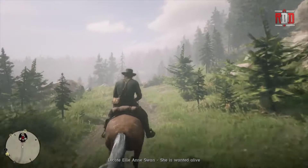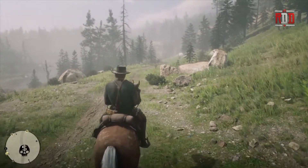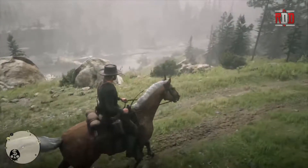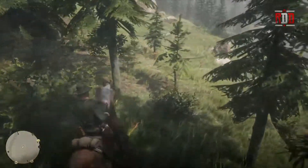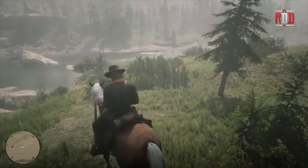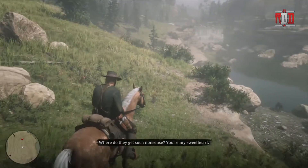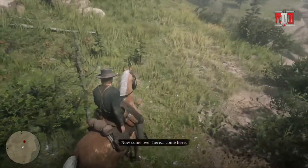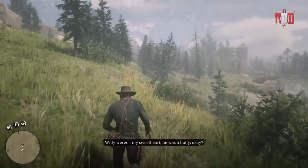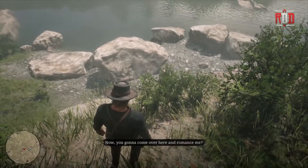Now we are in the area — it popped up saying locate Ellie Swan, and she is wanted alive. We've got a big elk trying to run right at us; I still haven't harvested an elk yet, I'll have to do that soon. Now where is this individual? Looking at our map, guys — we got a blinking red dot. There they are down there.